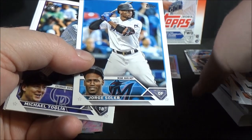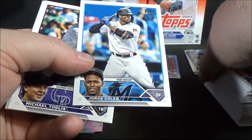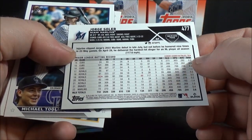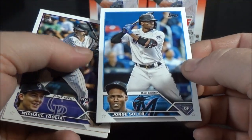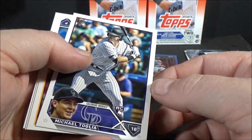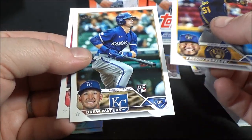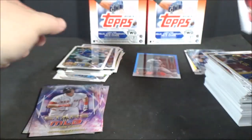Actually, you guys should check out the last Finest box break I did quite some time ago — pulled a Superfractor Auto with Jorge Soler. What year was that? It might have been '21 — the year he was World Series MVP. I pulled an Auto Superfractor with him, still have it. Anyway — Michael Toglia rookie, Freddy Peralta, Drew Waters rookie, and a Mike Moustakas to end it.